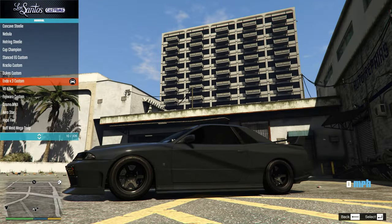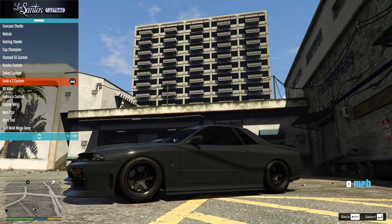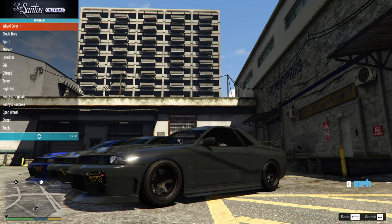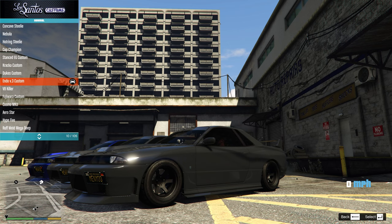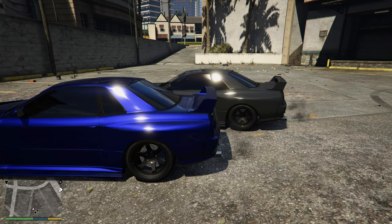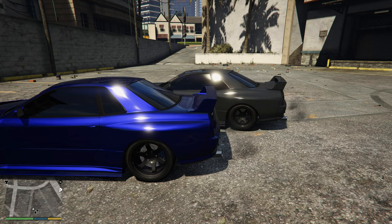Absolutely stunning. If you did want to go with a stock wheel type of look, the Endo V.3 custom wheels are probably your best bet, because they do look fairly similar to the stock wheels that we have on the car normally. Obviously it's not perfect, but they still look pretty damn cool. Another great option is the Endo V.4 dished wheels. Obviously it's personal preference — what do you like more, a bigger rim or a thicker tire? It's up to you at the end of the day.